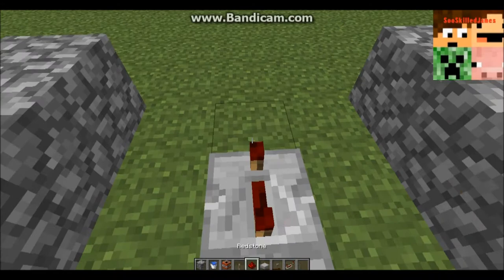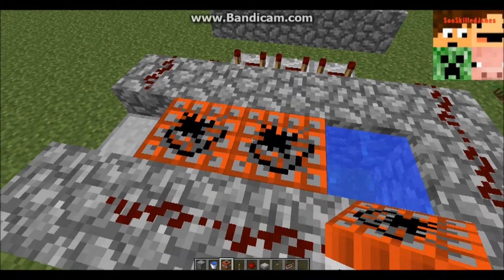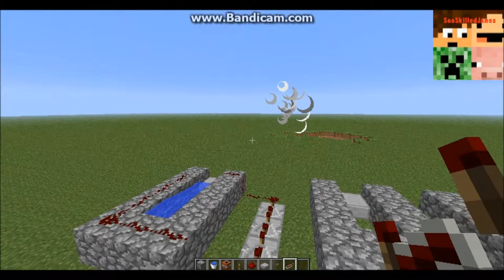Redstone coming to this block of TNT and that is it guys — that's how to make a TNT cannon. You place two blocks of TNT there and one block on top of the slab, and then all you have to do is press this button and it will blast your TNT flying.